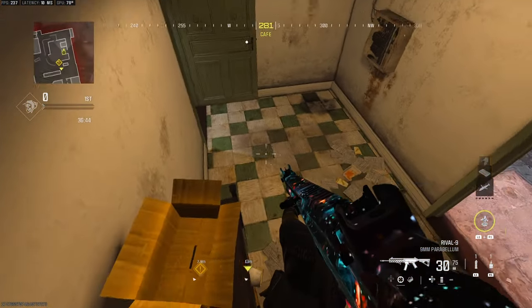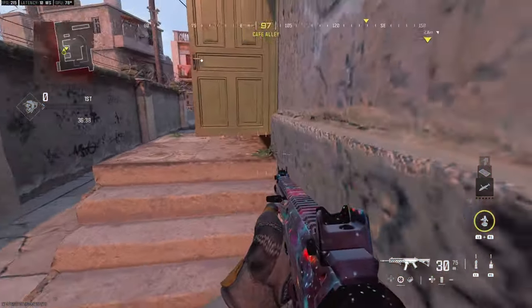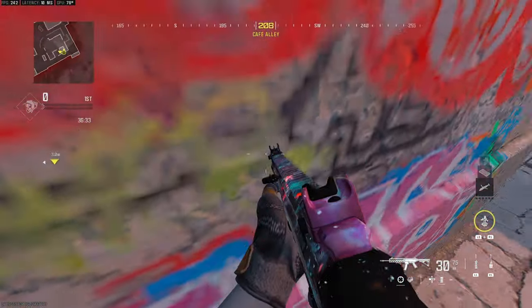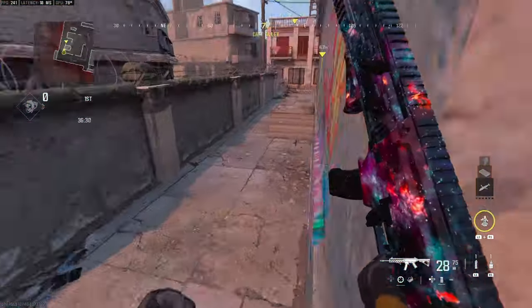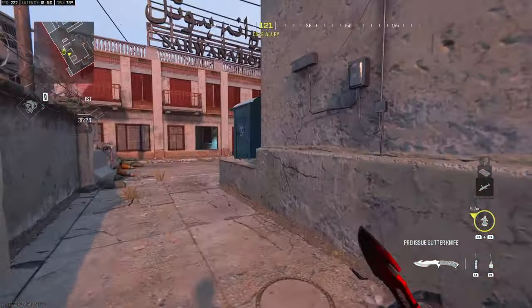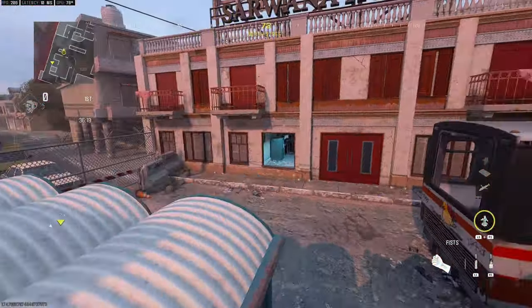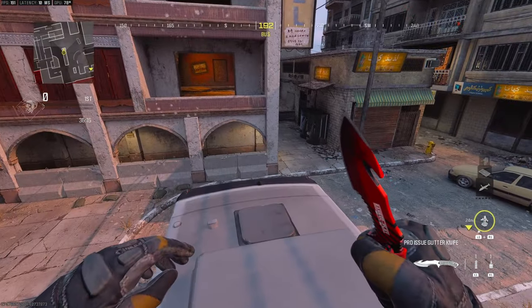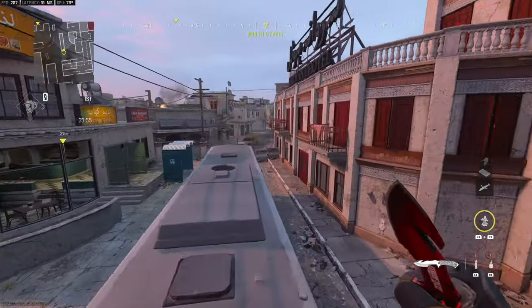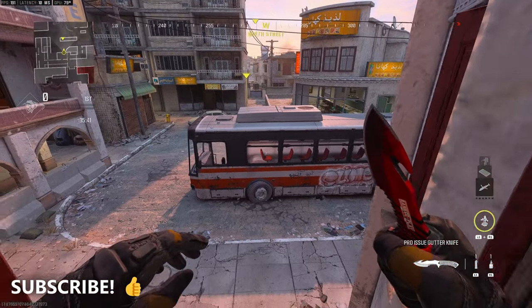In P2 there's a control and capture point here — a nice place to hold from. You can get on top of this ledge just by jumping at any time, which gives you height to challenge both sides. You can also get on the bus from here, hop in just like that, or hop into this window — it's a bit of a stretch and takes some practice.